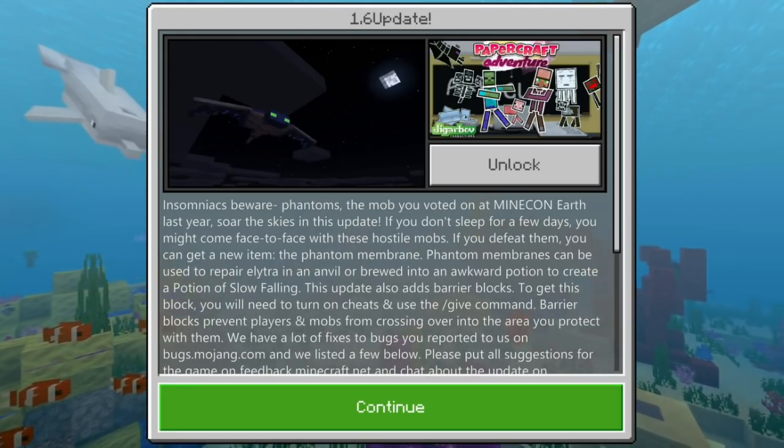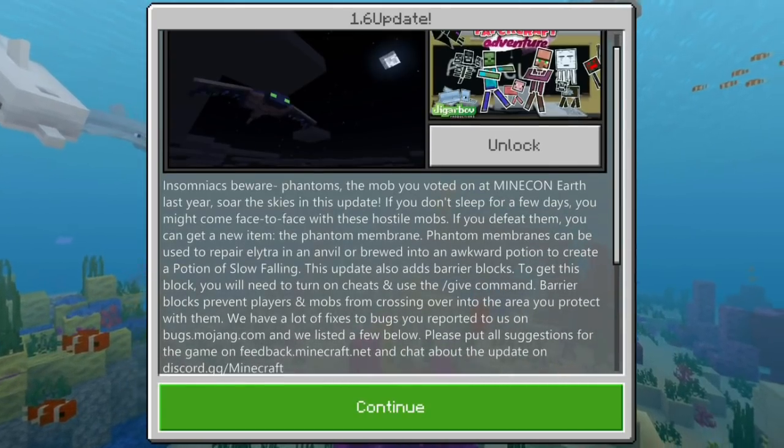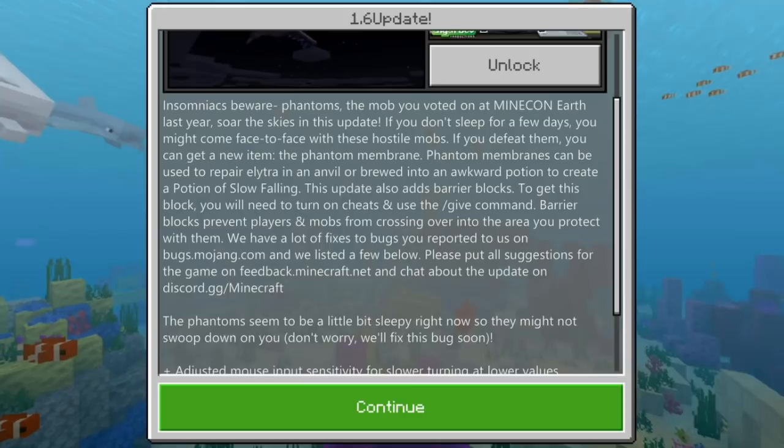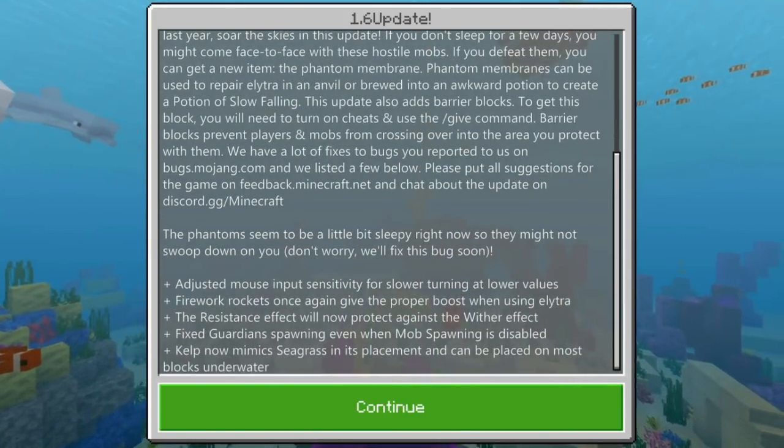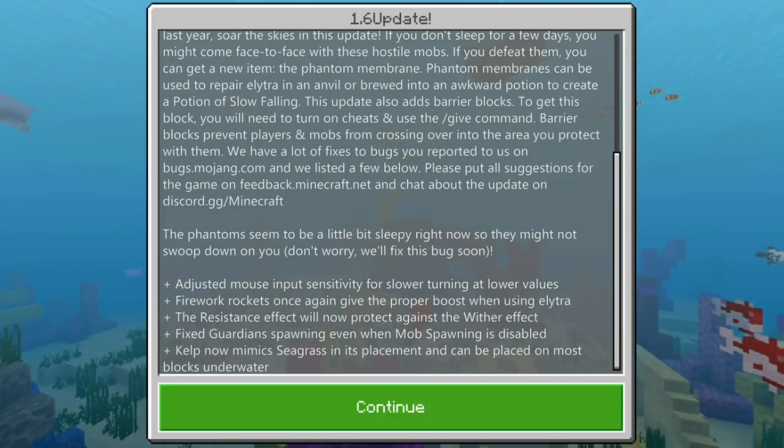So that was a brief overview of the new features. Once you open Minecraft after the update, it gives you a little screen showing the changes made in 1.6.0, also promoting some new content in the marketplace, which actually looks pretty cool.